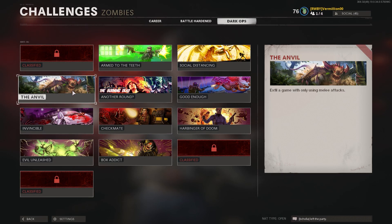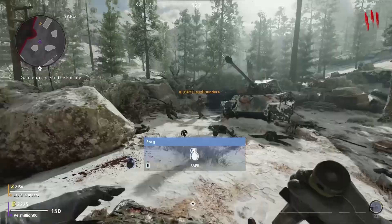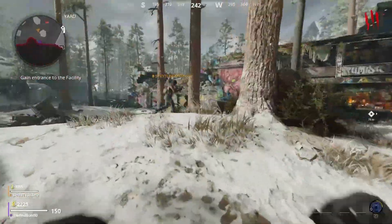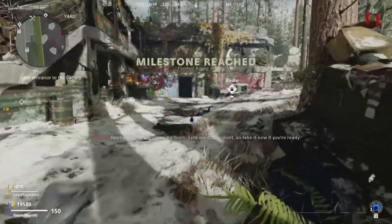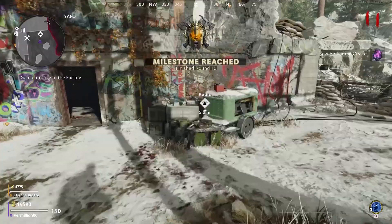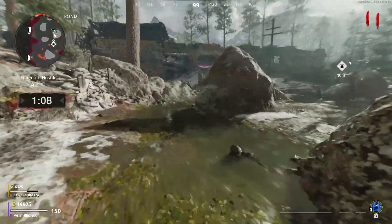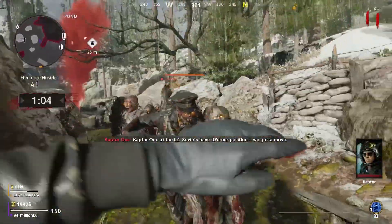Our next calling card, The Anvil, is deceptively easy. All you need to do is use your knife the entire game and exfil. I would recommend leaving power off to prevent dogs and the Megaton from spawning in. You can grab Jug, Quick Revive, Stamina Up, as well as armor if it drops. Try to survive until you can exfil and then make your way over. I would recommend Aether Shroud so you can go invisible and melee the zombies. Take your time and you'll get this easily. You can also have a friend help you — just do the same strategy while having your friend do all the dirty work.